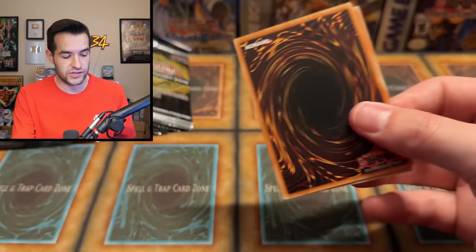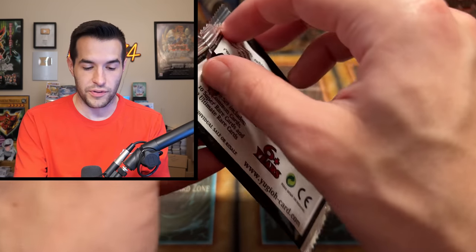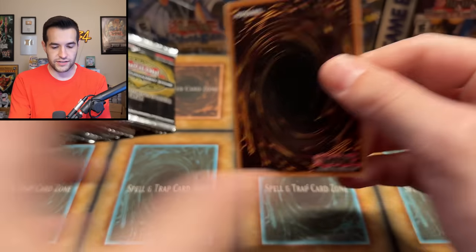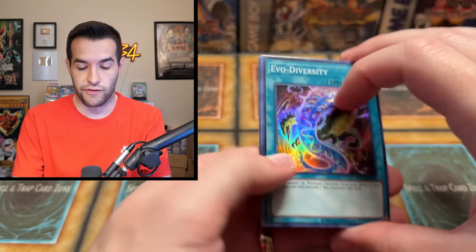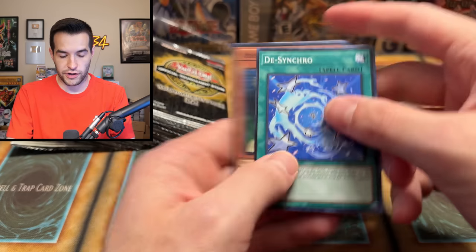Maybe we shuffled them in the perfect order to have a bunch of ultis in a row — I doubt it, but it would be pretty cool. These packs do not want to open — I'm not liking the way these open at all. I can't do it cleanly; they're very slow to open and they won't sit right when I put them to the side. This is not the ideal opening situation. We have a Nimble Angler, Power Tool Mecha Dragon.